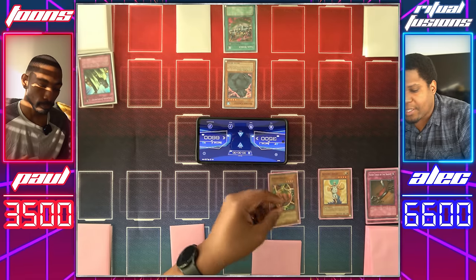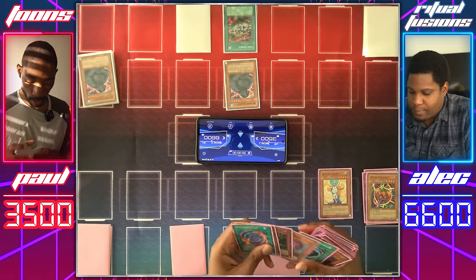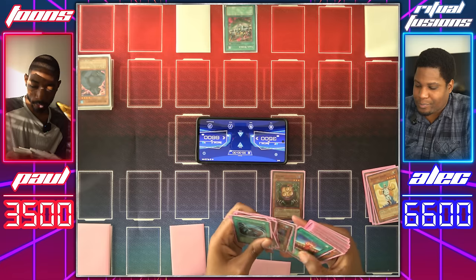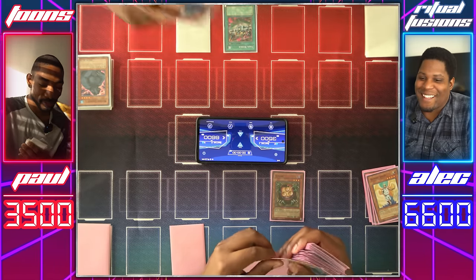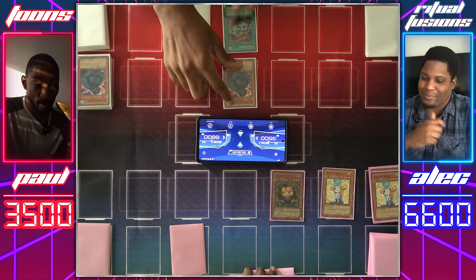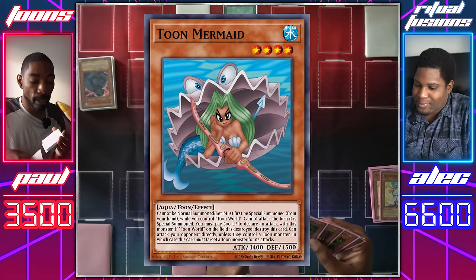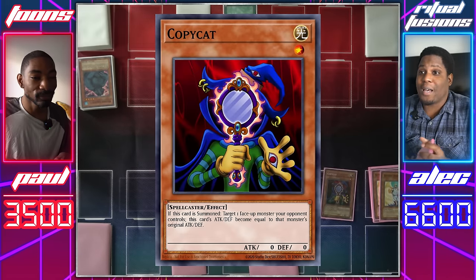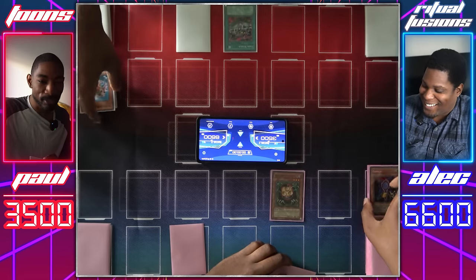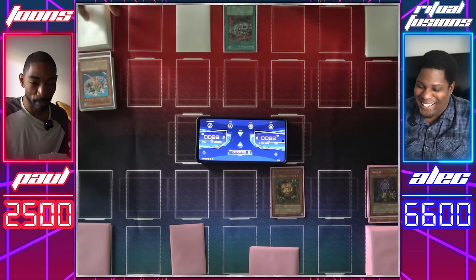Mystic Tomato attacks Mother Grizzly — both destroyed, and we both get our effects. Mother Grizzly summons Sangan, Shining Angel attacks. Mother Grizzly is destroyed. Trading searchers, that's what this series is all about — just deck thinning, battle of the floaters. Shining Angel attacks Mother Grizzly — both destroyed again. I'm getting my Toon Mermaid. I'll get my Copycat, who on summon will copy your mermaid's stats. Copycat attacks Toon Mermaid. You just don't want to let these Toons live. And then Sangan attacks directly for 1,000.